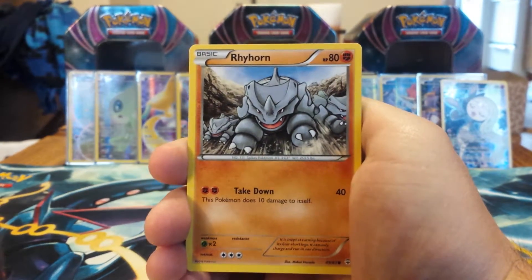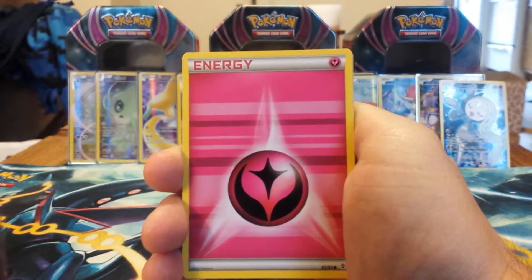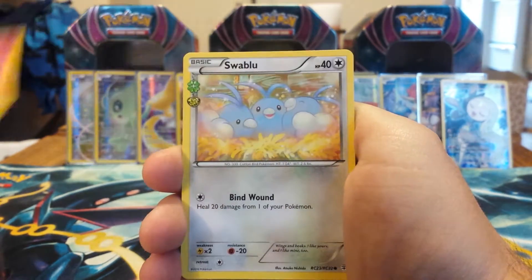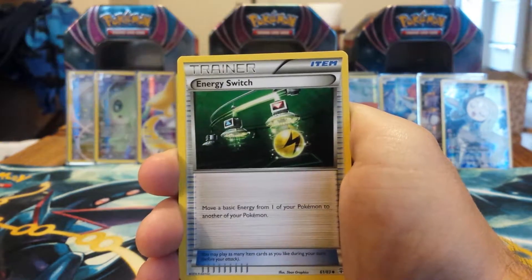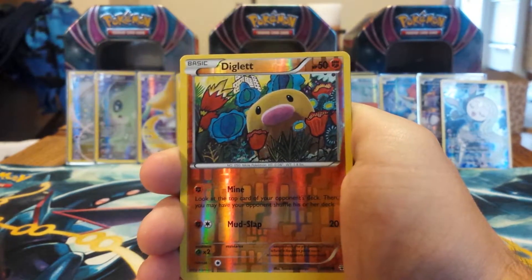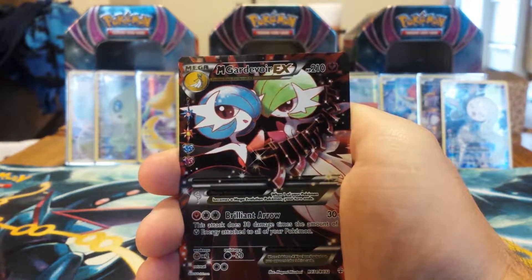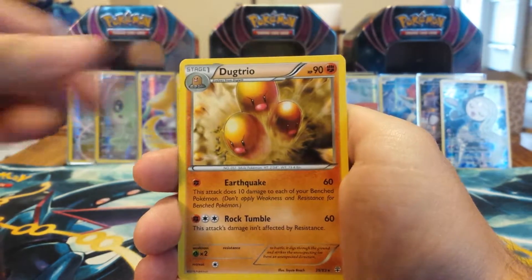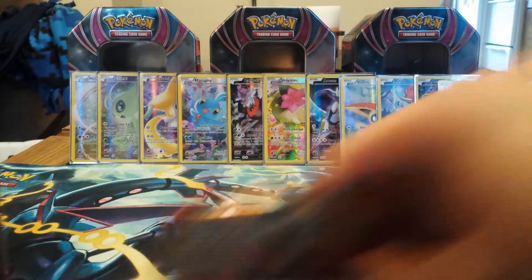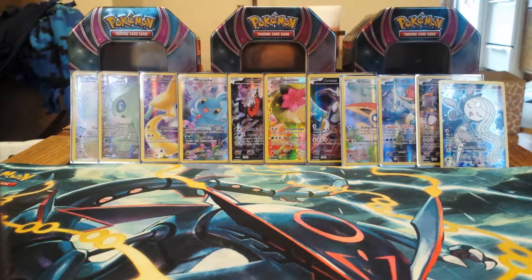Alrighty, this pack starts with the Rhyhorn, Ponyta, Shellder, Fairy Energy, Swa Blue, Shauna, Energy Switch, Diglett Reverse, and a Mega Gardevoir EX from the Radiant Collection — not bad, not bad at all. And a Dugtrio Rare. So it looks like we did the trick right. I've got about 6 Mega Gardevoirs, so not the card I was looking for, but a good pull nonetheless.